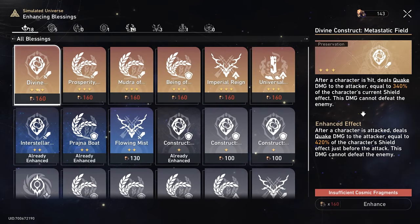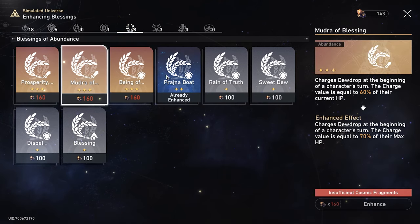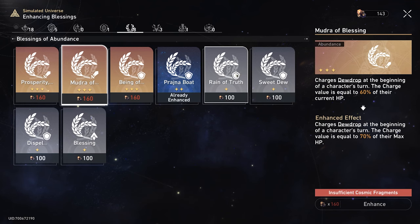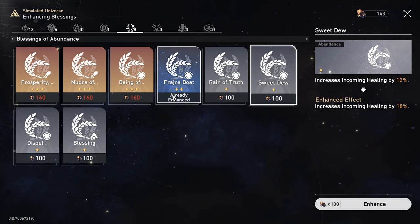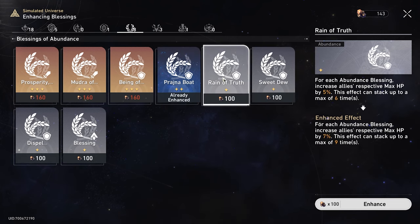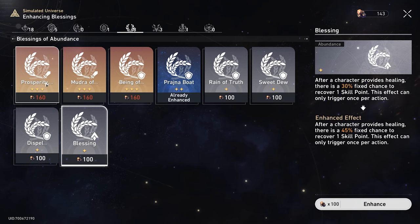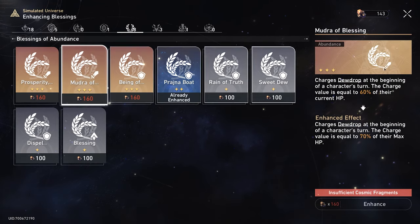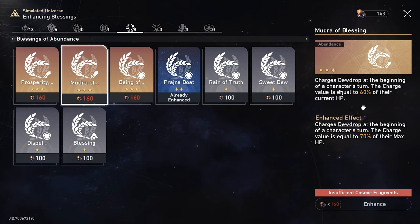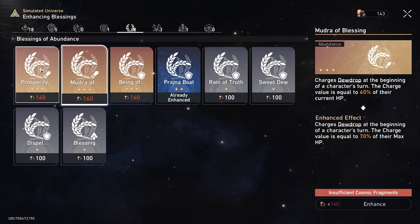We are running the Abundance Path this time around because I heard it's really good. So as soon as I unlocked it, I reset the run of this world to try it out. You don't have too much damage on Abundance, but you have a ton of survivability — you just do not die, especially when Natasha is on point. They've got these really good extra damage bits. You accumulate dew drop charges — the more you heal, they gain damage and do extra damage the more you've healed. So running a healer with these skills in the Abundance Path is really good.